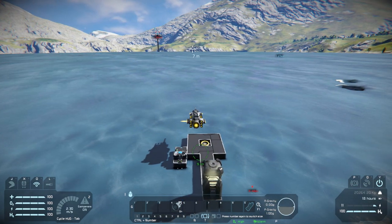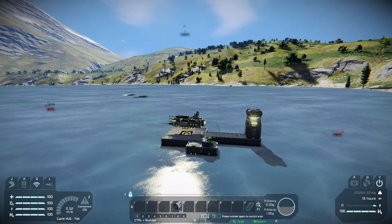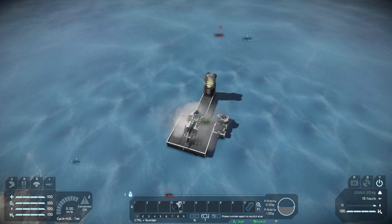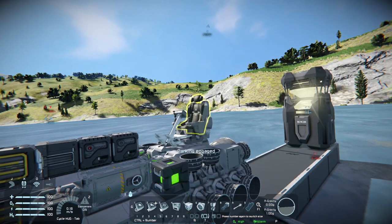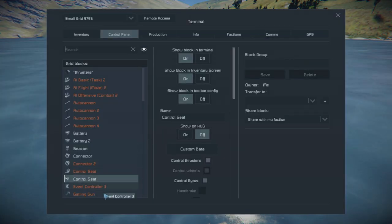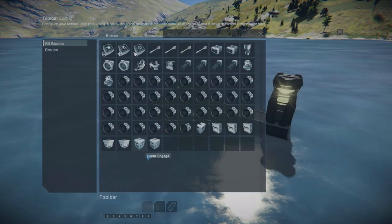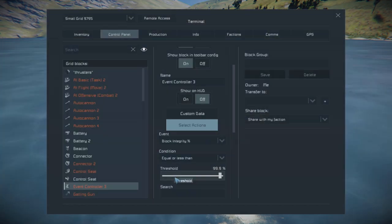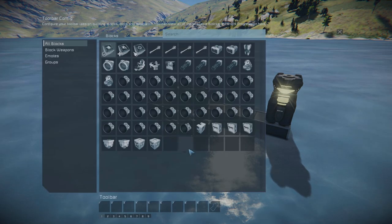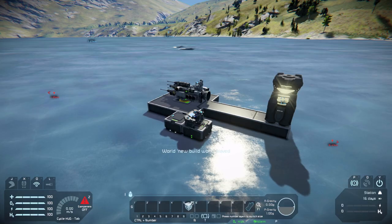Then we're gonna place the drone on the landing pad like this. Now we need to set up the actions for the event controller: drag down the timer engage and set it to trigger now. We're also gonna place the timer engage on our toolbar and set it to trigger now. That should be about it.